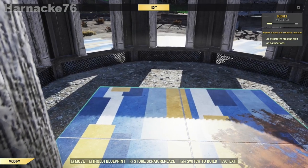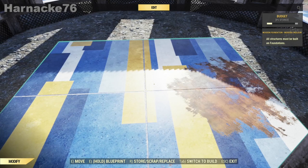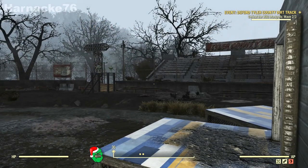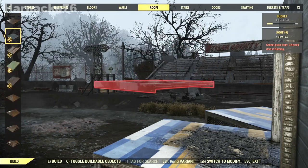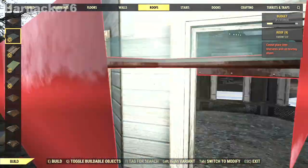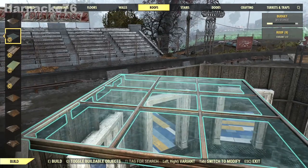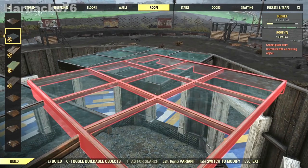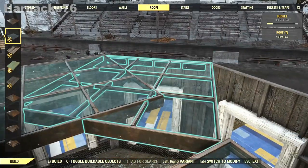Now we can get rid of the center piece — on to the next bit. And the next bit is putting the roof on. I'm going to use the glass ceiling panels, but if you don't have the glass building kit you can use any of your roof pieces. It really doesn't matter which one, as long as it is able to be tilted into the sloping position — I'll show you about that in a minute.